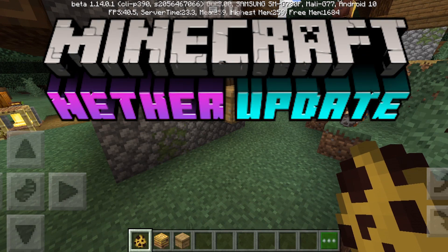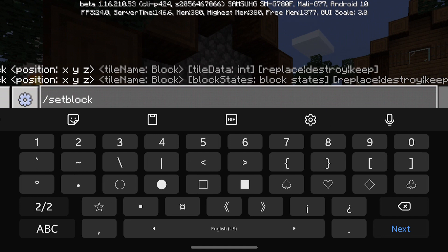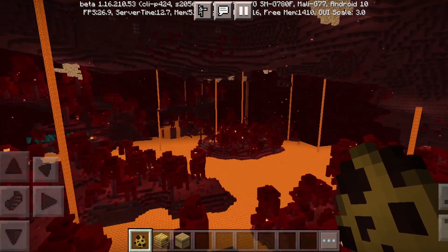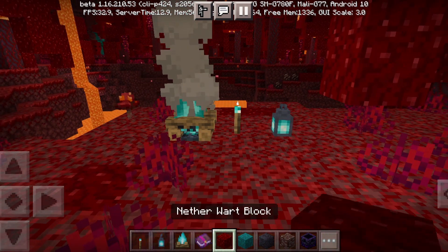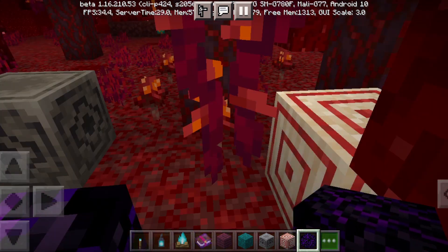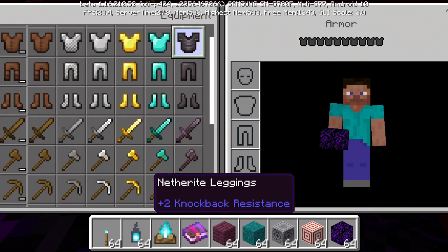Now let's go to 1.16, which was released in 2020 — last year. We're now in Minecraft 1.16, and this is the Nether Update. The nether now has four new biomes and it looks absolutely amazing — look at all these particles, they're beautiful. The major new addition in this Nether Update is Netherite — the strongest, best-tier tool material added to the game.